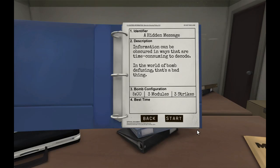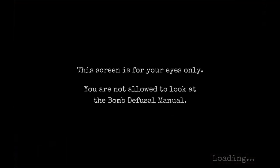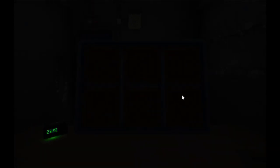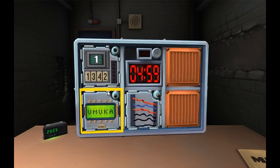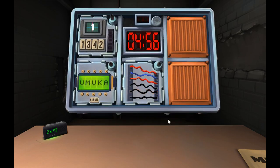This bomb has a five-minute timer, three modules, and three strikes again. There's a bomb — it's backwards. Okay, wow. Wires first — there are six of them: red, blue, red, black, black, black.